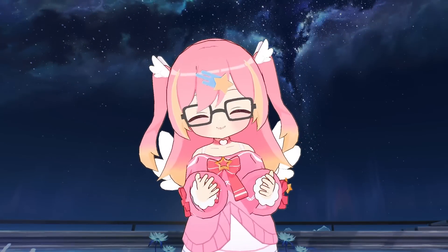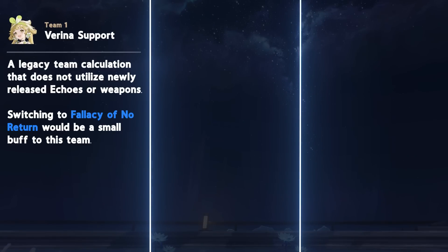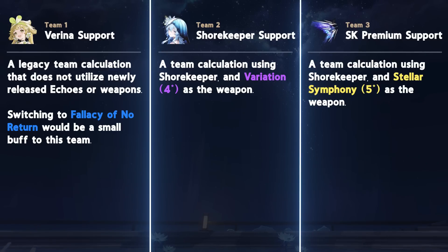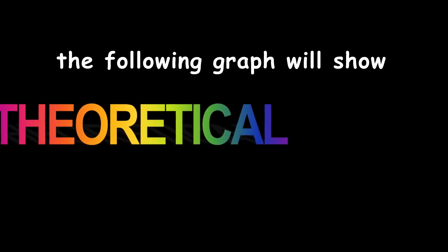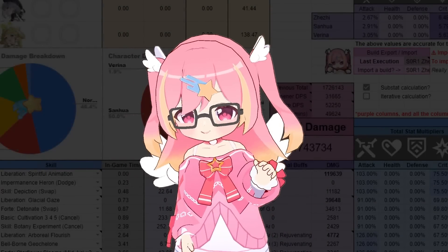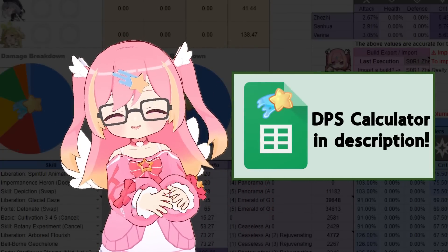We'll examine the difference in performance across various teams, with 3 different versions: one with Verena as a support, one with Shorekeeper on Variation, and one with Shorekeeper on her signature weapon. Note that the Verena team is a legacy team calculation that does not use the new echo. The following graph will show theoretical damage calculations of various team comps — these are near-perfect simulations and may differ from live applications due to skill issues and actually having to dodge the boss. For full details on all parameters, including the entire timetable and buffs at each point, check out the DPS calculator linked in the description.